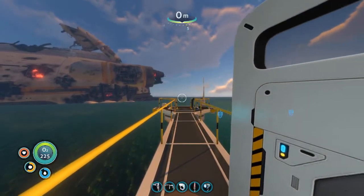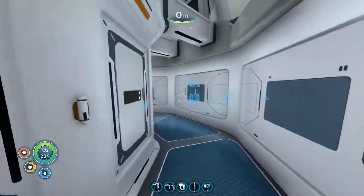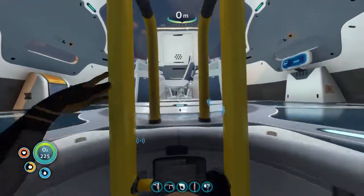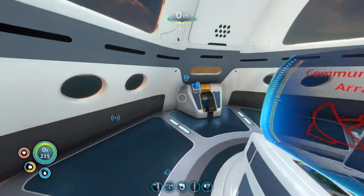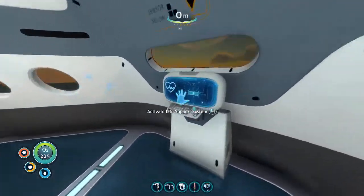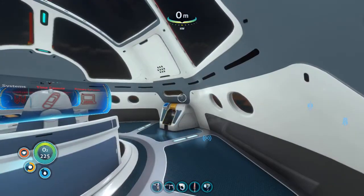I wanted to close the door - okay, never mind. I don't know how to start the rocket, that's interesting. Prepare time capsule... activate life support. What do we need? I think we have to activate everything. Life support systems online - okay, good.